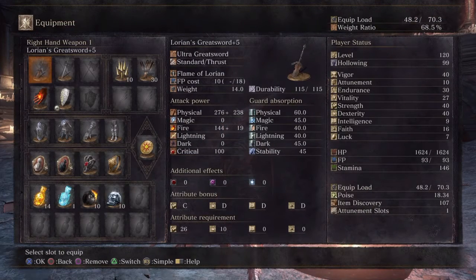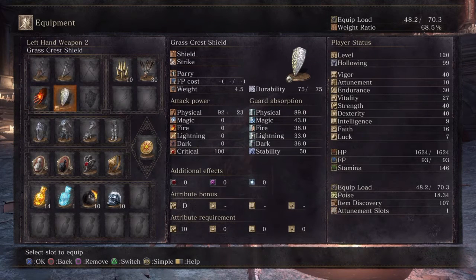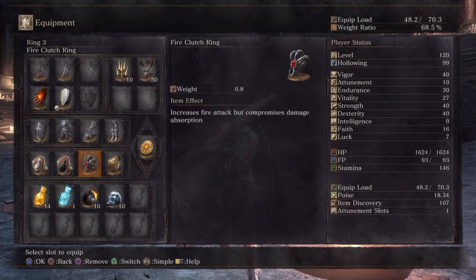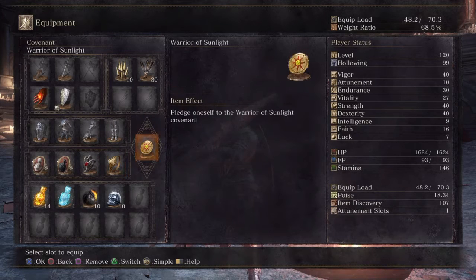I've got the Lorian's Greatsword plus 5, maxed out — it's a fire sword so I'm hoping to just blitz through everyone here. Also got the Sunlight Straight Sword plus 5, boasting a very respectable 450-odd damage, which is pretty damn cool. That's the reason I have Faith at 16, just so I can wield that sword. I've got the Pyromancy Flame plus 10 and the Grass Crest Shield — I've only got that on for the stamina regeneration, that extra stamina. I'm rocking the Knight's Ring for Strength +5, Hunter's Ring for Dexterity +5, the Fire Clutch Ring to boost my Lorian Greatsword damage, and the Ring of Favor. Pretty basic setup, with the Warriors of Sunlight covenant.